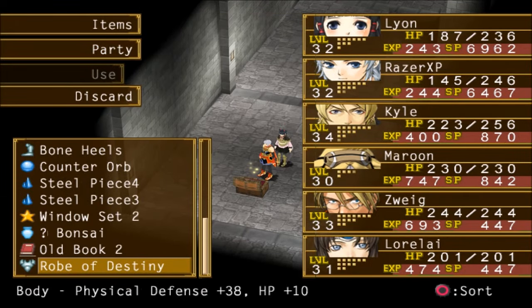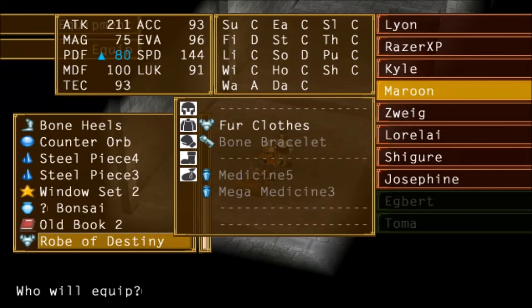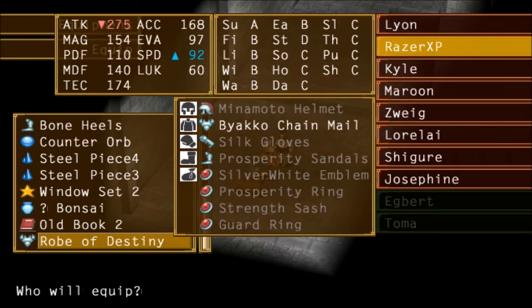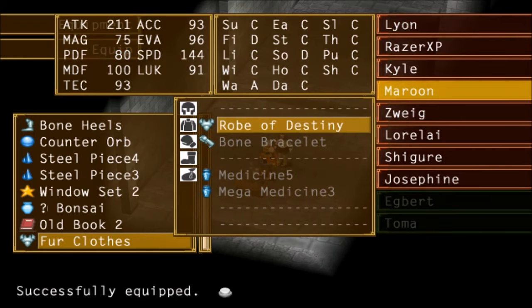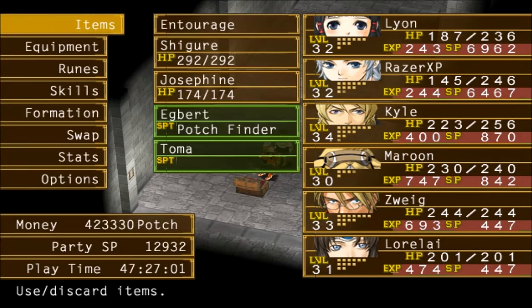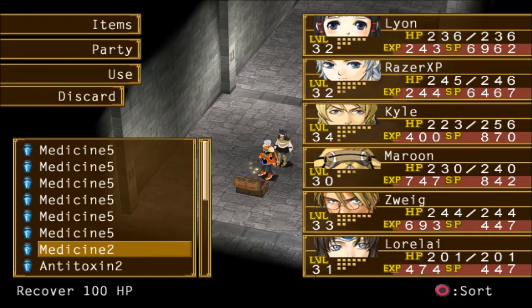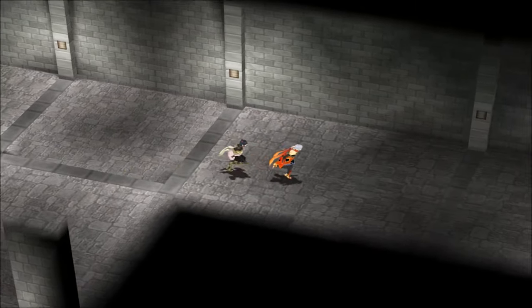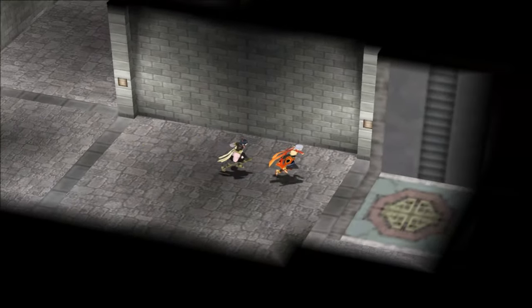Robo Destiny. Nice. HP plus 10. I remember those. We'll get the Destiny set as we progress through the game. They all add 10 to defense — or 10 to HP, I mean. I guess I'll give it to Maroon. Let me go ahead and heal up some here. I think that's everything here, right? We already lowered the wall. I don't think there are any other paths we could take. I think I went everywhere.